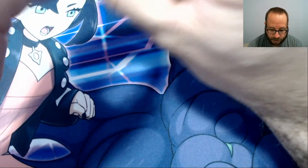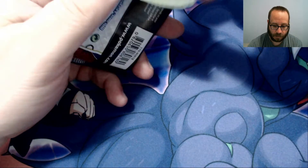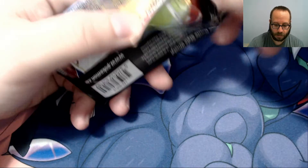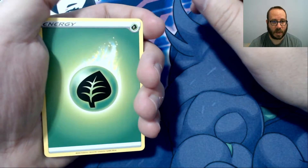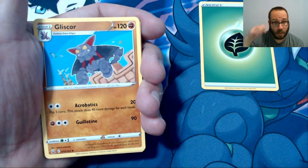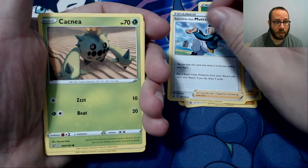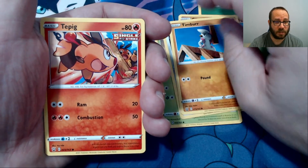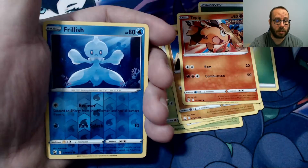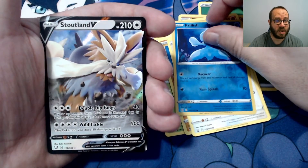I'll do another one that's going to be tough for me to open. Leaf Energy, Gligar, Bruno, Mustard, Cacnea, Pawnard, Timber, Tepig, Glameow. Our Reverse Foil is Frillish, and we have a Stoutland V.